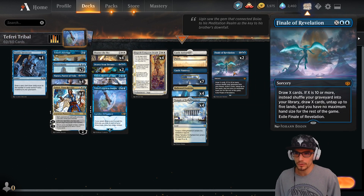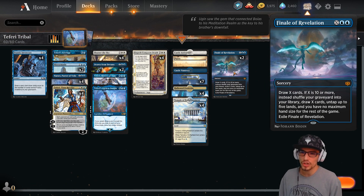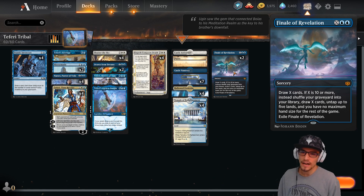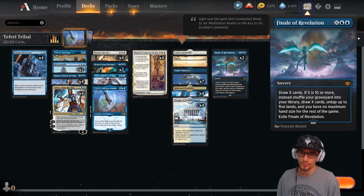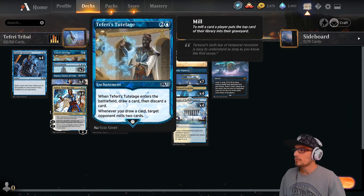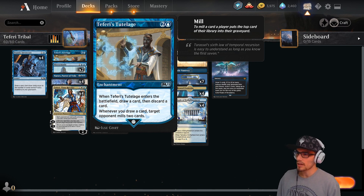Finale of Revelation is in our nuclear drop zone — sorcery speed, draw X cards. If X is 10 or more, instead shuffle your graveyard into your library, draw X cards, then untap up to five lands, you have no maximum hand size for the rest of the game, and then you exile Finale of Revelation.